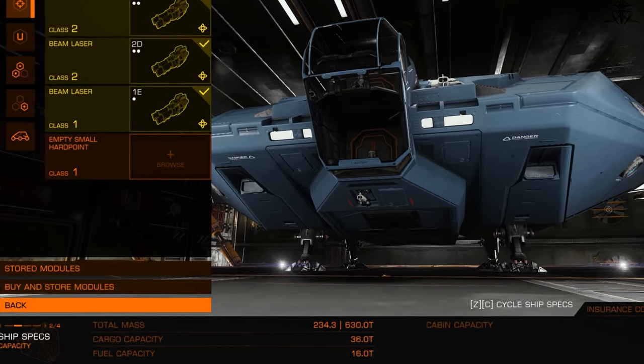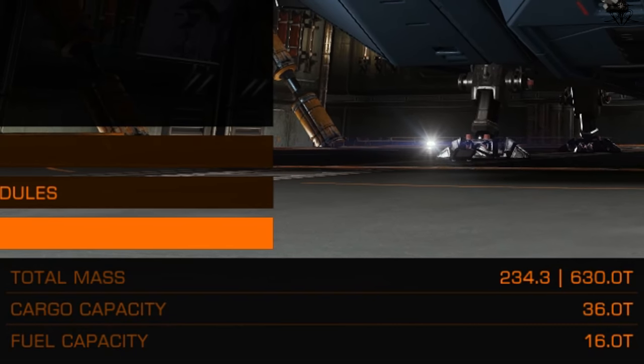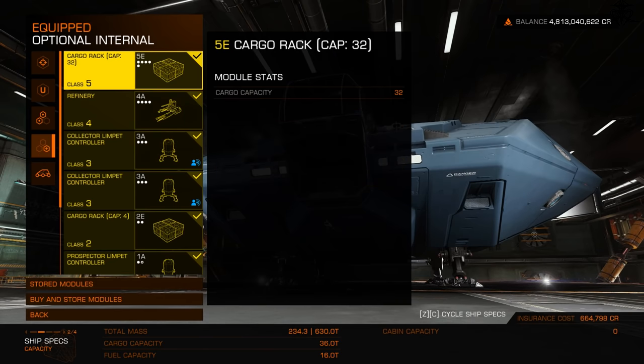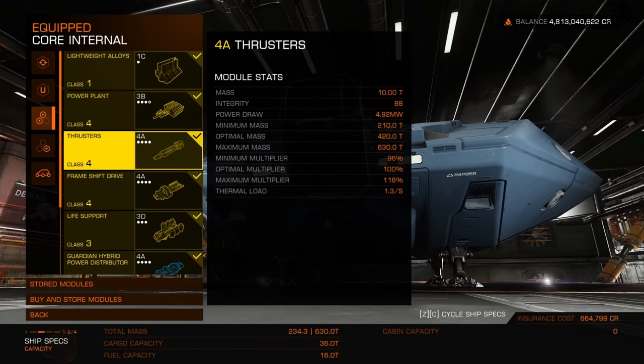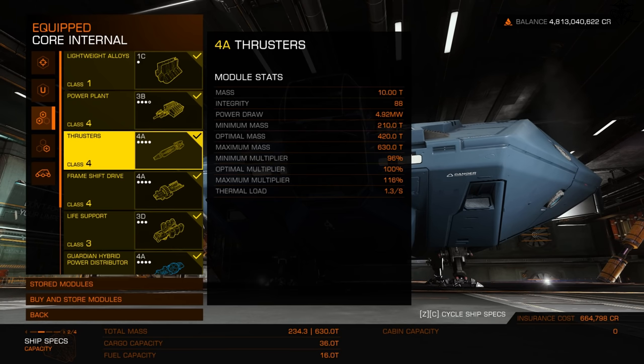Next you have total mass, cargo capacity, and fuel capacity. Fuel capacity you don't need to worry about much — just keep whatever fuel tank you have. Cargo capacity is a useful indicator for how much cargo you can carry; each cargo rack increases it. Total mass you only worry about if you're really trying to squeeze performance from your thrusters, which determine optimal movement speed and turn rate based on ship weight.